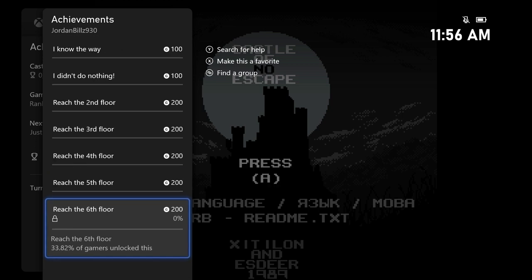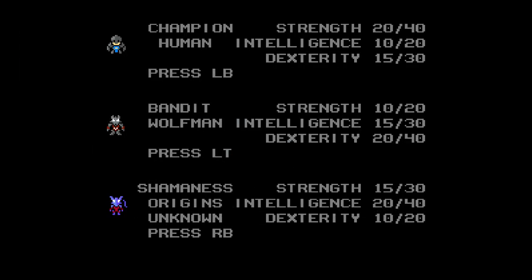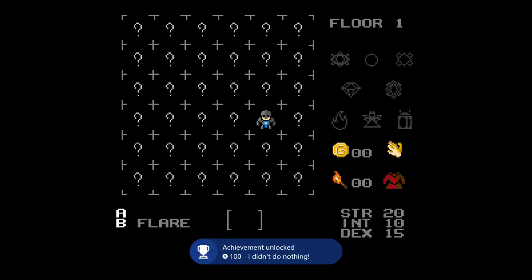Very easy — there are six floors and you just have to go between them using the stairs. These are the three different characters; we're gonna start with the first one, Champion. Press L bumper and you'll get the achievement for starting with this character, and then we're just gonna stand still for ten seconds to get that other achievement out of the way.